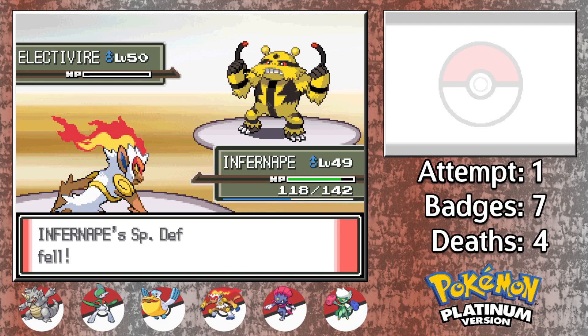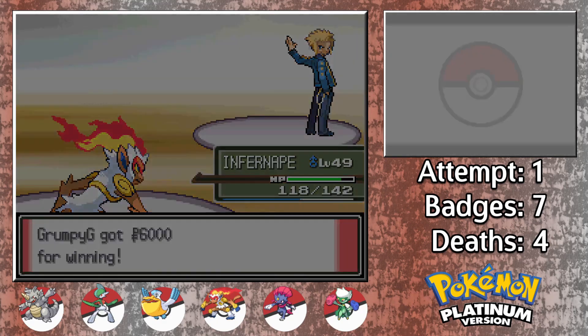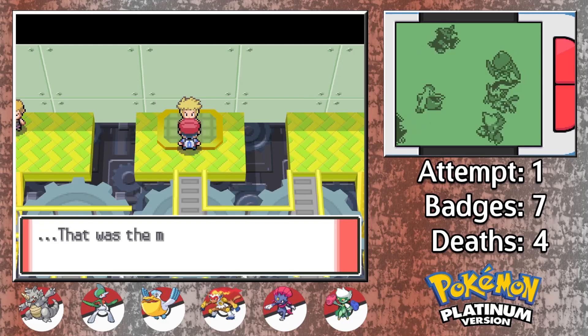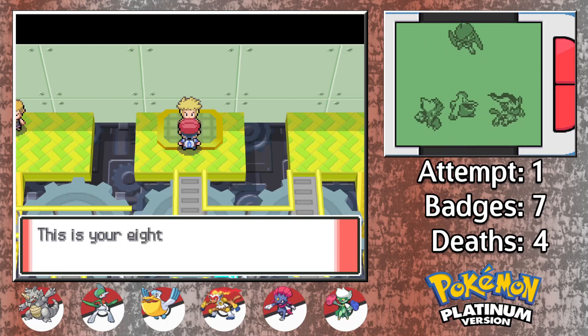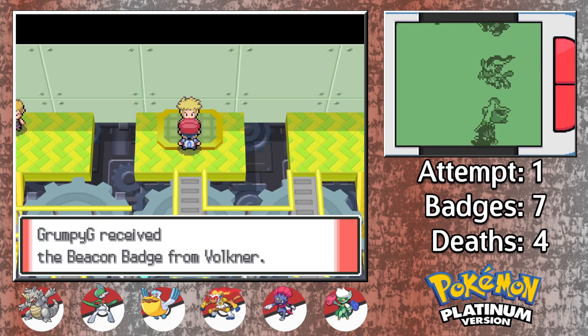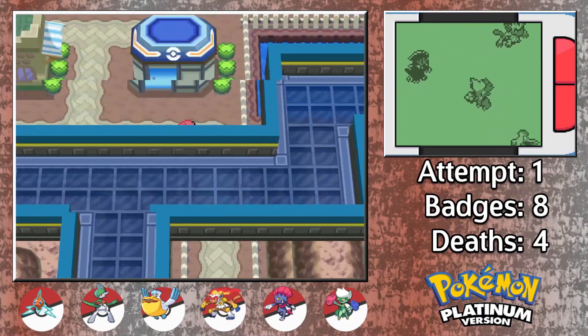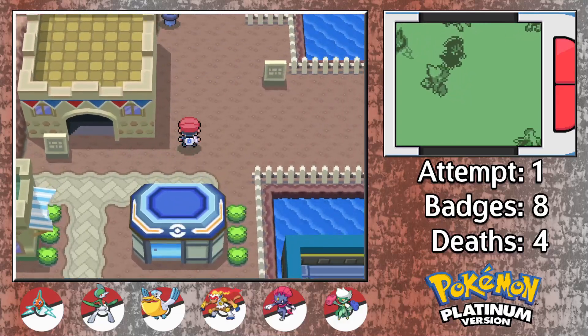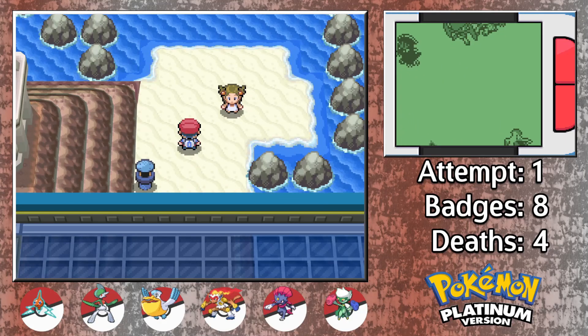Thank god we didn't lose anyone there. And despite my blood pressure rising a little bit, at least the fight made for a good story. With our 8th badge in hand, we look to the Pokemon League to finish this walkthrough off once and for all. Let's wrap up with Route 223 before we discuss the challenges that lie within Victory Road.